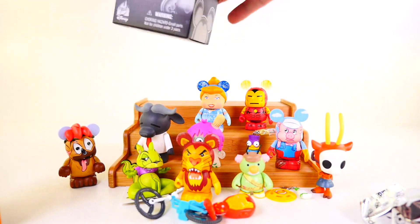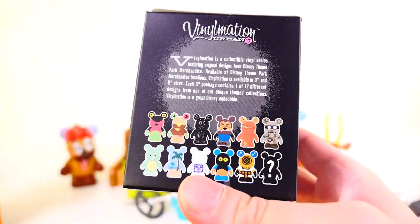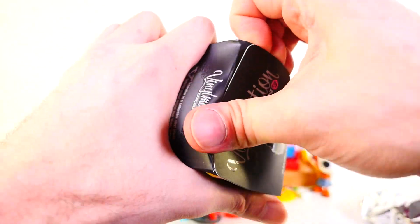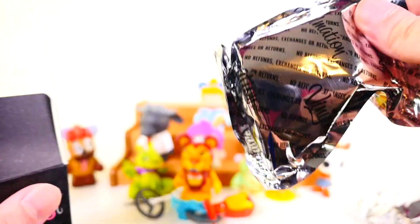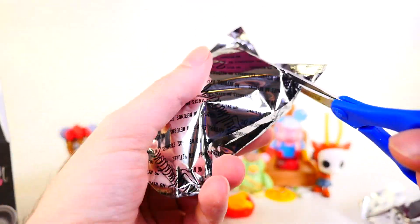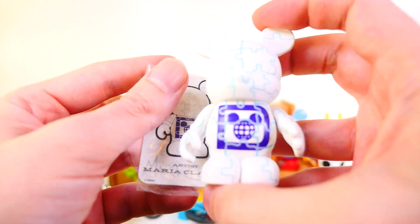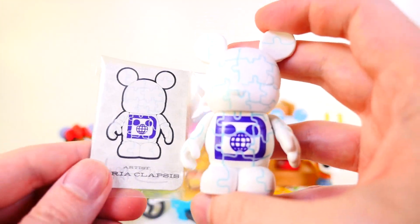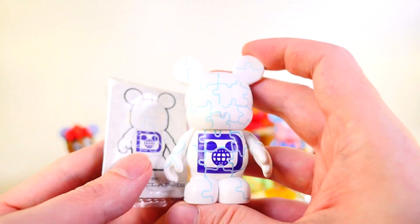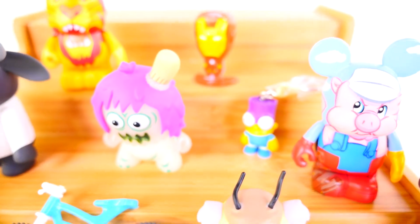For our final blind box of today's video we have the Vinylmation Urban No. 3. Here's a look at some of the different figures. We've gotten most of the figures out of this set. The last video kind of surprised me because we did get a new one — and these do not have the tear strips. Today we got the same one that we got in the last video. I had opened most of this case, so the chances of getting a duplicate were pretty high. There is our white puzzle piece Vinylmation for today.